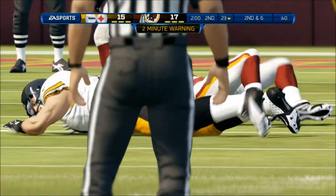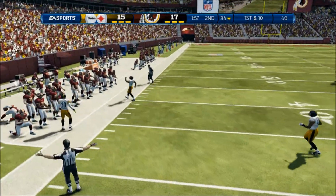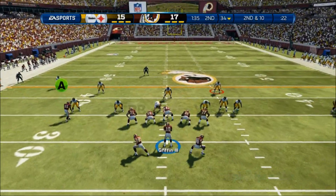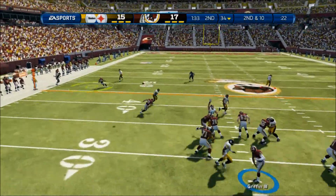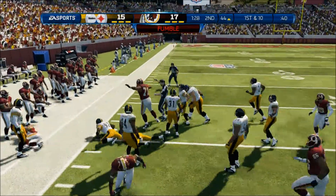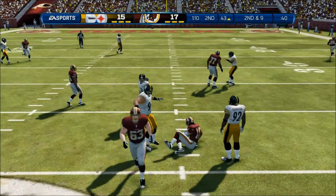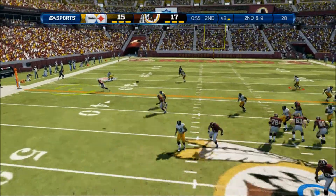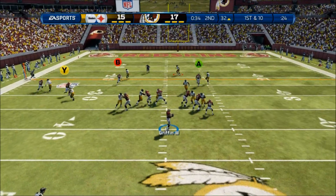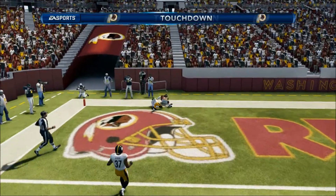We get the ball with two minutes to go. RG3 gets crushed and we go into the two-minute warning. Second and six — we hit the out route to Santana Moss since he wasn't pressing us, so we'll take that all day. I'm not going to abuse the same plays, but if you keep giving it to me, I'm going to keep taking it. I'm not going to force anything. Pierre Garcon gets crushed by Lawrence Simmons but we're lucky enough to have Roy Helu come up with the ball. As we run the read option, blocks were set up but we ran into our own linemen thanks to the Infinity Engine. Again, Santana Moss out route — I'm going to keep taking that all day.